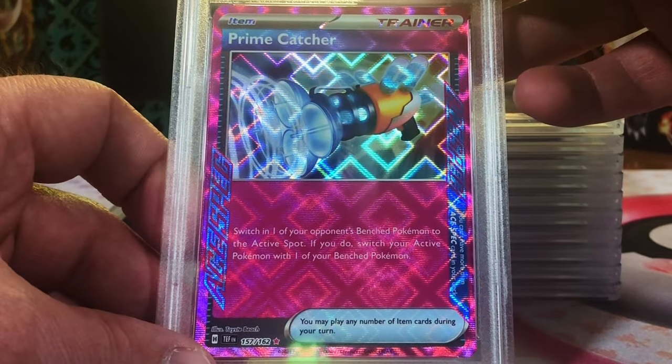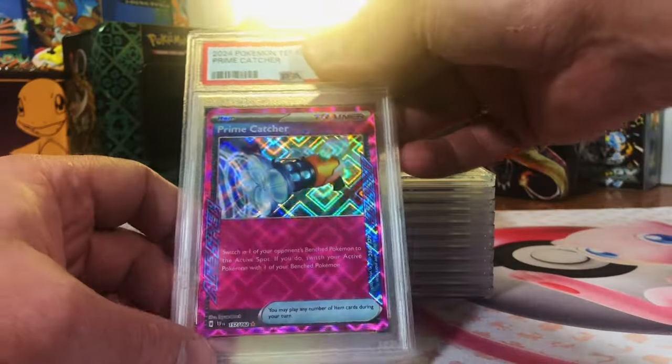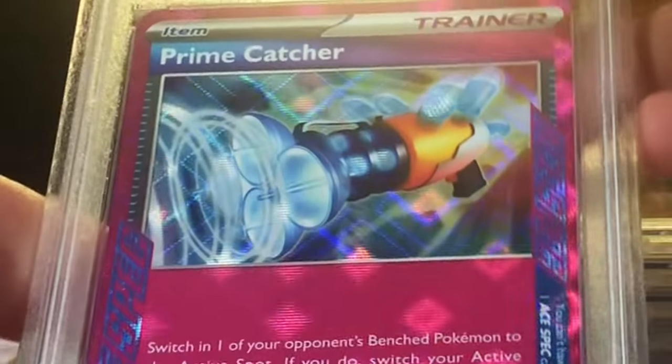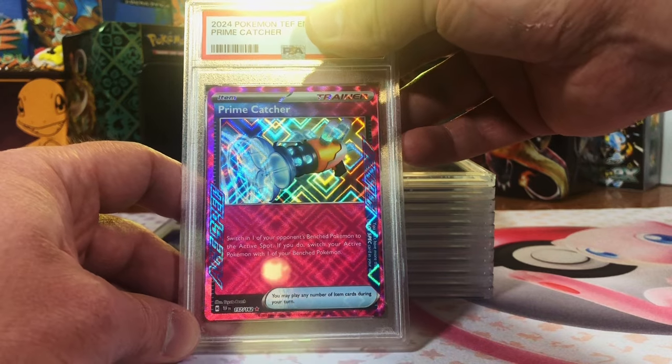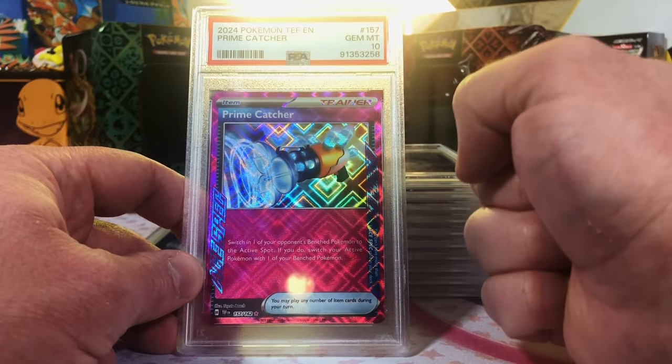Prime Catcher — an ACE SPEC Trainer card from Temporal Forces. Love these new ACE SPEC hollows. It's so cool with that Prismatic Hollow on it. Looks 10-worthy to me. Gem Mint 10! Yes! Excellent. You're looking good, people.